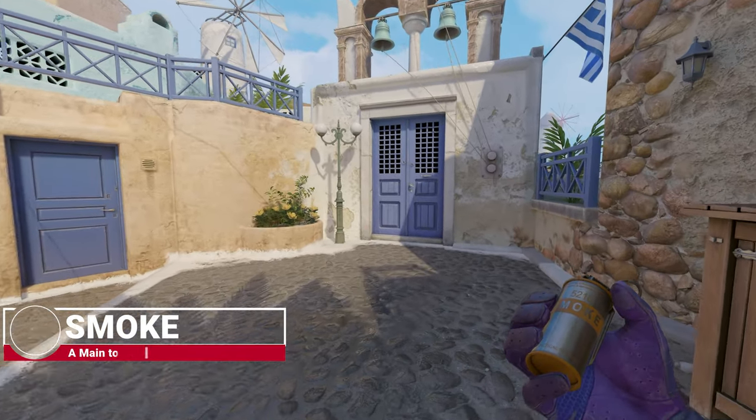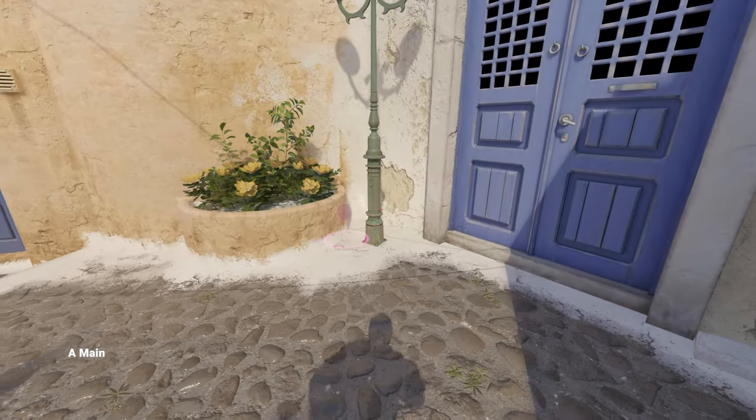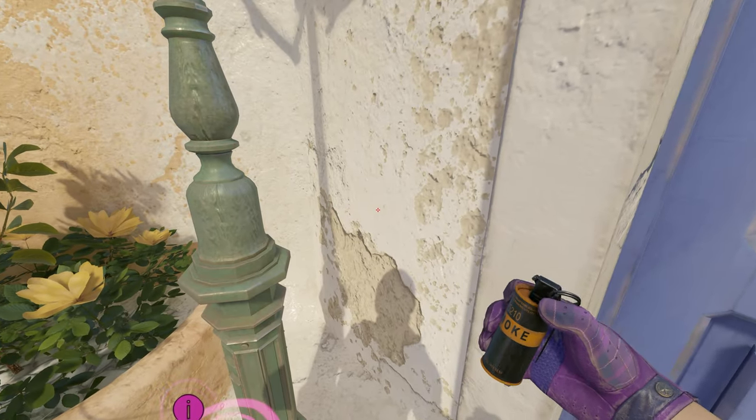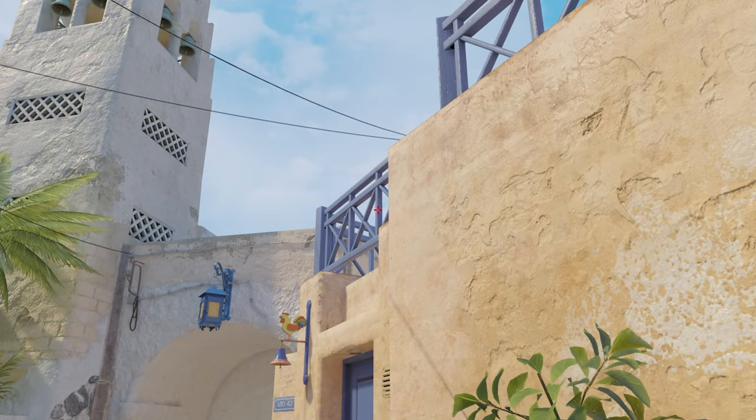Next up we have some smokes for the A-site which you could theoretically throw by yourself, so your teammate should drop you another smoke here and you can do both of them. The first one I'll show you will be from the right side of this lantern up here.